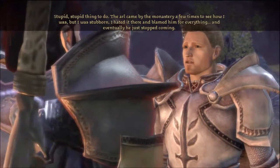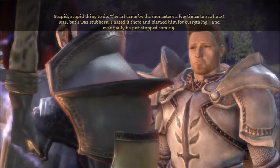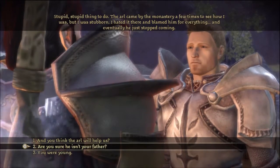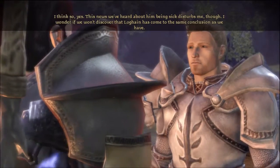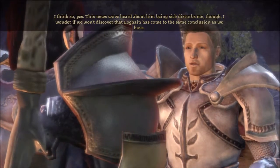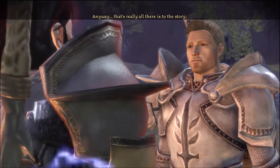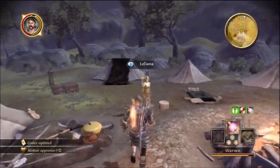Alistair calls it a stupid thing to do. The Arl came to visit a few times but Alistair hated it there, blamed him for everything, and eventually the Arl stopped coming. As for whether Arl Eamon will help them now - Alistair thinks so, but the news of him being sick is disturbing. He wonders if Loghain has reached the same conclusions. That conversation gets Alistair to approval plus two.